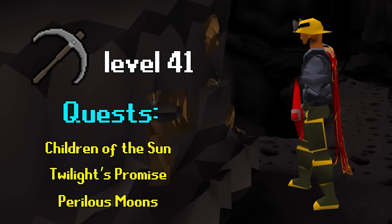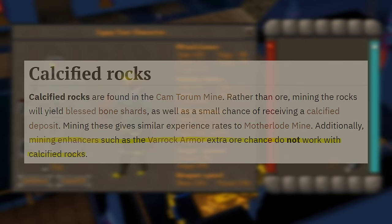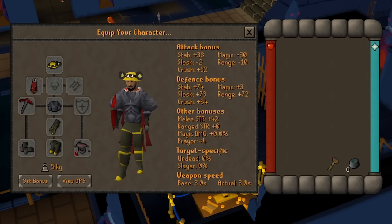The big thing to note with gear is that mining enhancers do not work — so anything that would boost your chance of getting double ore will have no effect, and our setup will be pretty basic. I'm pretty much just wearing full Prospector with a Celestial Ring. On the question of Varok armor: there is never a downside to wearing it. The top works as a Prospector top, so it's never going to be a negative. If you don't have the Varok top, a Prospector jacket gives the exact same benefit. The Celestial Ring is for the invisible mining level buff, which will definitely help if you're, say, level 76 trying to get to level 80.